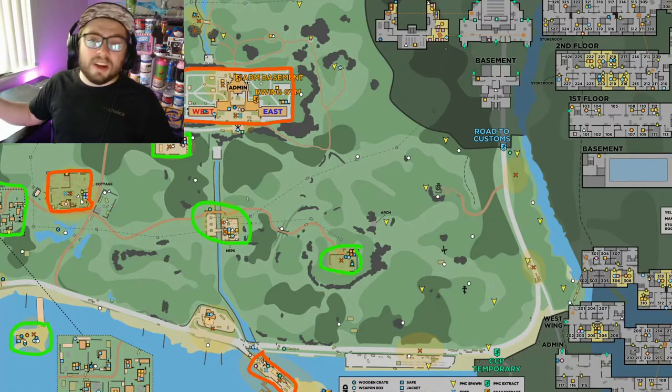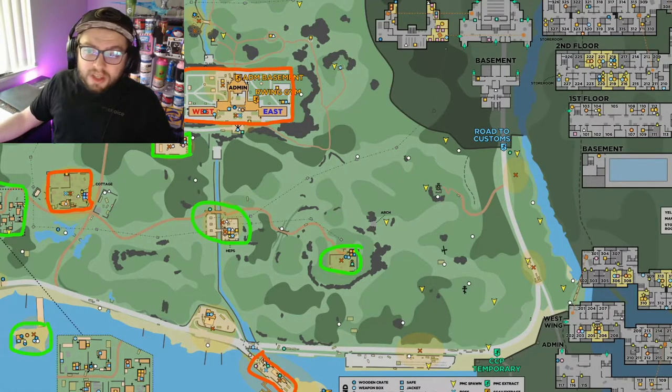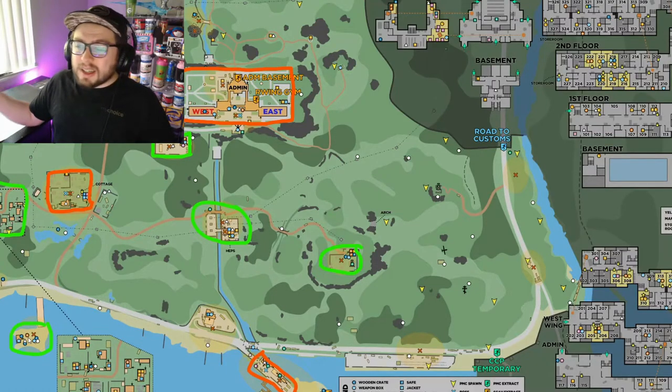Cottage is another great loot area because Sanitar can spawn there — the two cottages are a great place to find scavs. Pier is also good because Sanitar can spawn there again; it has two safes, two computers, and filing cabinets where you can find flash drives, SSDs, SAS drives, and diaries. For low-tier spots on Shoreline you have Weather, Power, Village, Swamp, and Scav Island. Weather is probably the best low-tier area — it has a safe, a computer, and tech spawns. Swamp has five stashes.